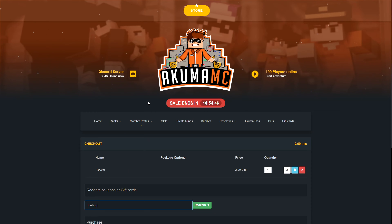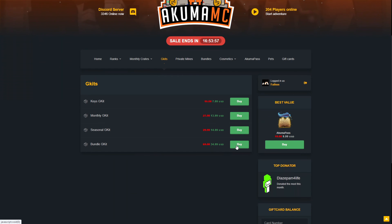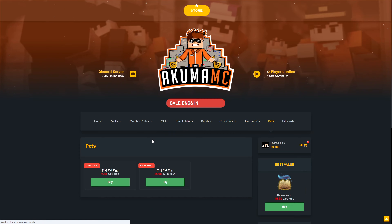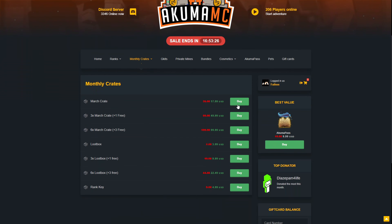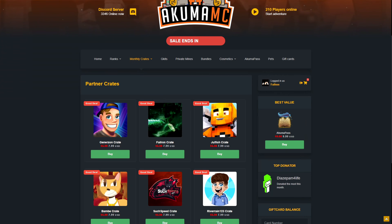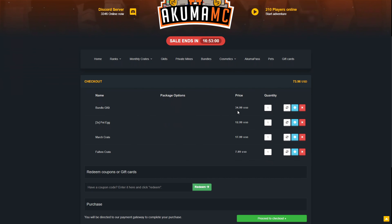We have a thousand dollars to spend. First I want to buy some monthly crates but we'll leave that for last. Let's go to GKits first and purchase the bundle GKit since that gives us all of them. Next I want to grab some pets - they actually added pets which is very cool. Then we'll go to monthly crates and add March crates to cart, then partner crates - specifically Fain crates since those are the best crates on the server.